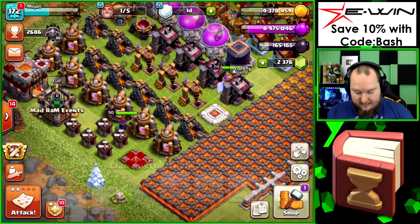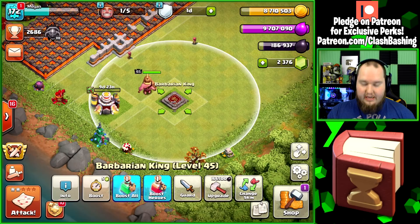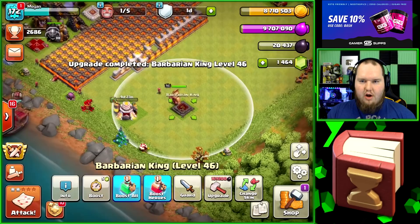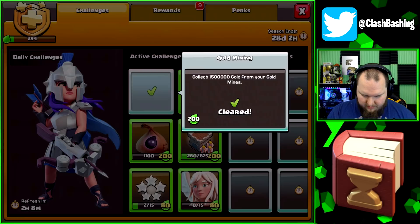We've got a ton of loot because this account's been sitting for a couple days waiting to record. Let's upgrade a wall with elixir and grab all the loot out of the treasury to clean that out completely. We have enough to upgrade our king again but since I kind of messed up, we're just going to have to gem him. We've got the gems on the account and this account's going to stay a max Town Hall 11 for a little bit, so I'm okay with that.